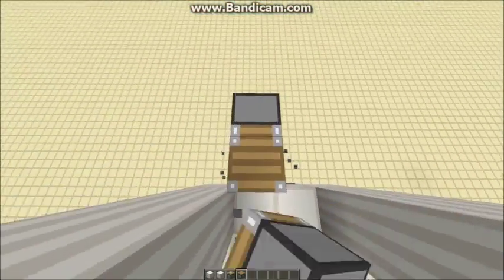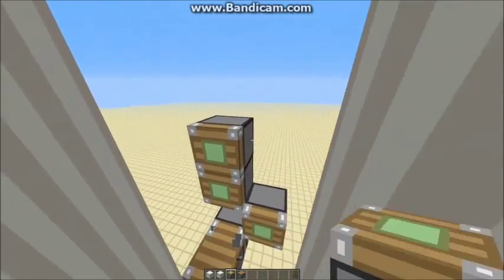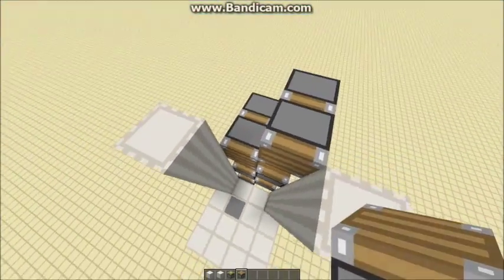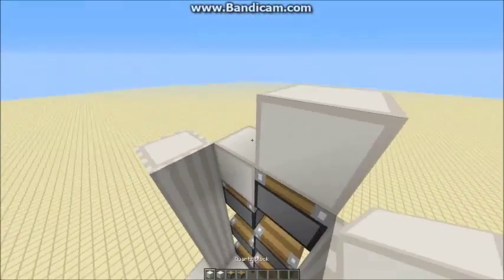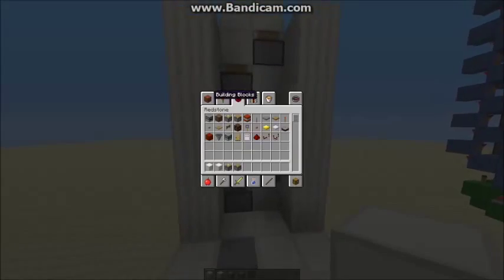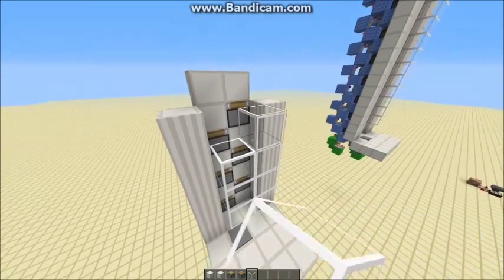All pistons facing upwards on that sticky piston — just stagger that up. Put pistons facing upwards on the front of all of these, then just surround it in blocks like that. You're also going to want to put your glass on the front to stop the pistons pushing you out of the elevator when you're halfway up it.